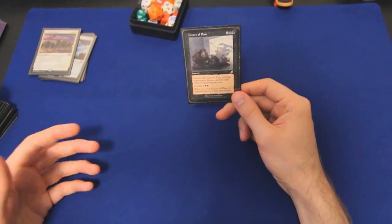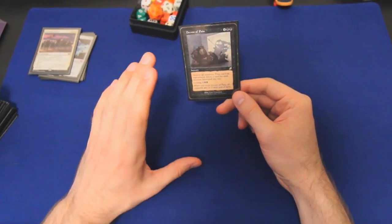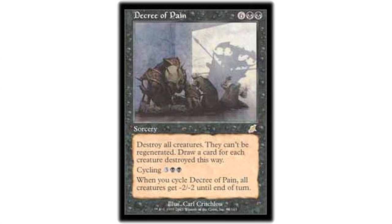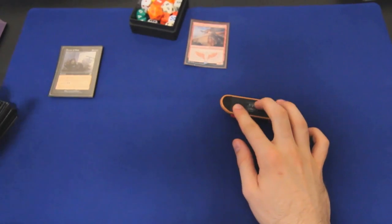And finally, Decree of Pain. I like every deck of mine to have at least one reset button, and this one gets tons of value — destroy all creatures, they can't be regenerated, draw a card for each creature destroyed this way. It's eight mana and mana-intensive, but if we're reanimating Solemn and have some mana rocks, we can hit eight mana no problem.